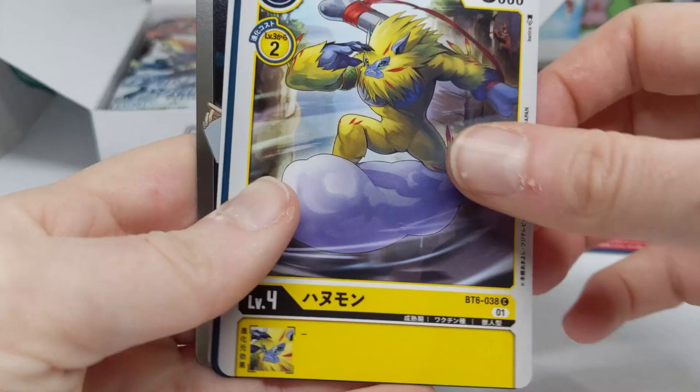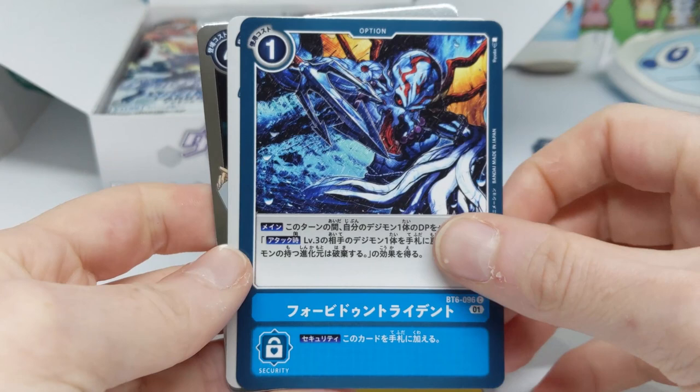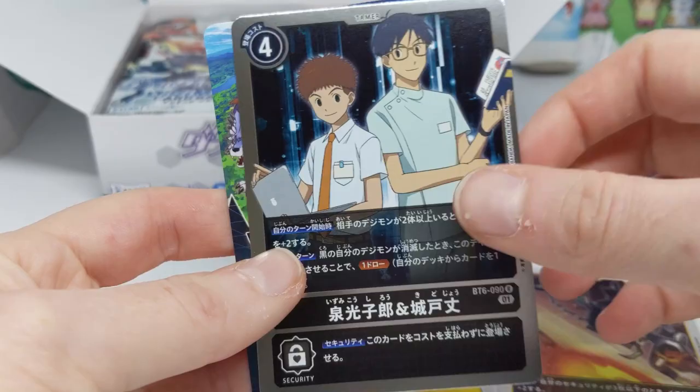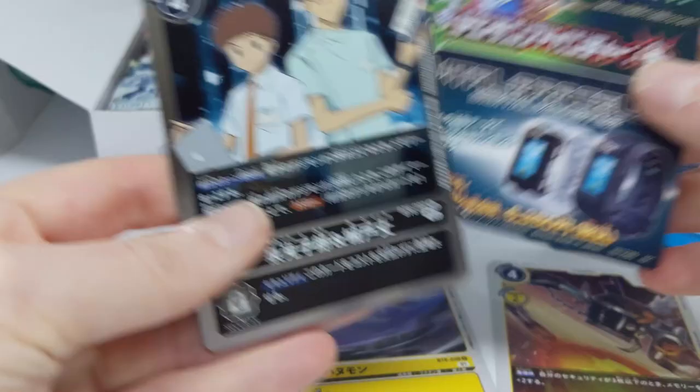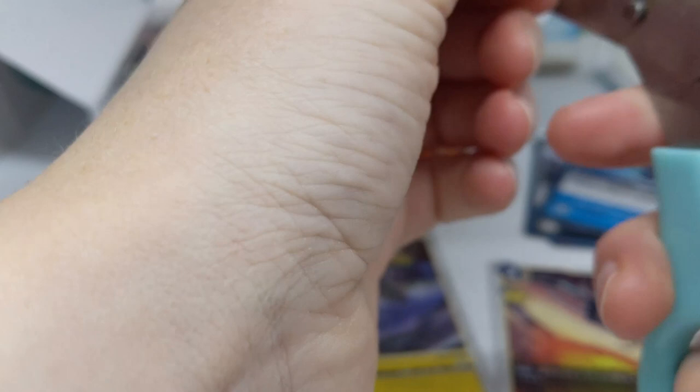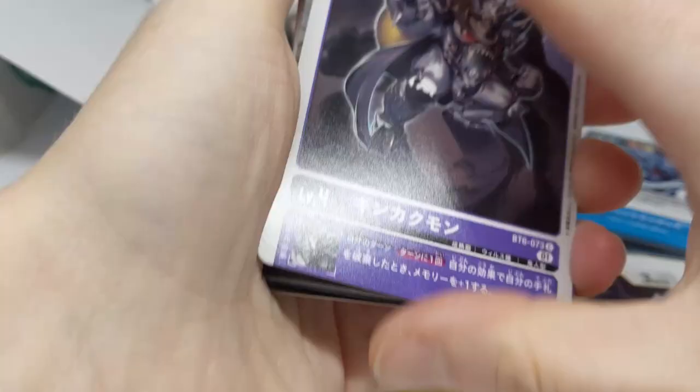I don't remember exactly which cards I'm missing. I know I'm missing the non-alt art Pulsemon, the Bonds of Courage, and Bonds of Friendship. I know I've got all the tamers for once — I usually don't get all the tamers in one opening but last time I did, so that's exciting.